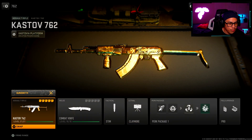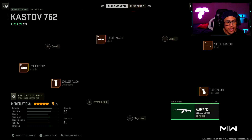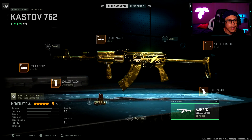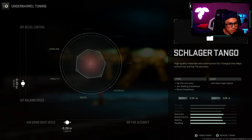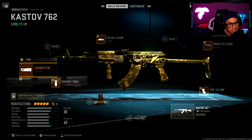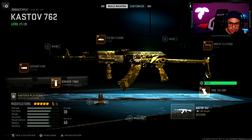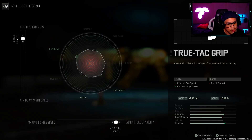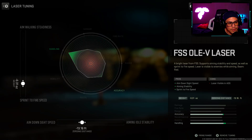Next up we have the Kastov 762 — undoubtedly my favorite assault rifle in the game, mainly because it has a TTK that is consistent no matter where you hit your opponent at ridiculously long ranges. The headshots are absolutely brutal — you get a two-shot headshot up to about 40 meters, which is absolutely insane. For the underbarrel I'm going with the Schlager Tango, with 0.49 towards hip walking speed and 0.28 towards aim down sight speed. For my muzzle I went with the Lockshot KT85, with 0.54 towards aim down sight speed and 0.10 towards aiming auto stability. For my rear grip I went with the TrueTag grip, with 0.77 towards recoil steadiness and 0.35 towards aiming auto stability. For the stock we're going with the ProLite TL3 stock, with 3.10 ounces towards aim walking steadiness and 2.01 towards aiming auto stability. For the laser we have the FSS OV laser — 0.31 towards sprint to fire speed and 13.16 towards aim down sight speed.